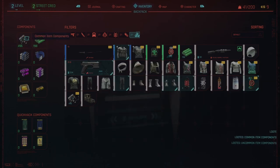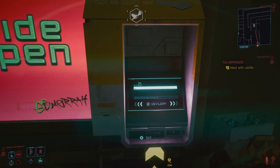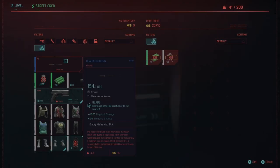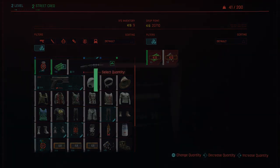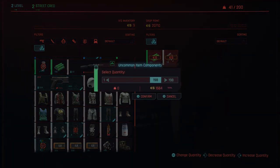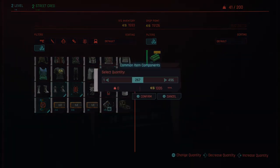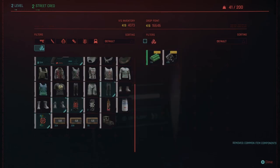Now I have this. Sell. Drop point right here — all the way, all the way, confirm. Now I'm gonna fast forward and you can see the rest.